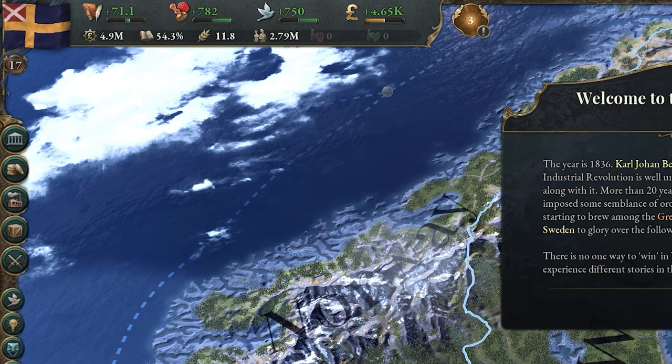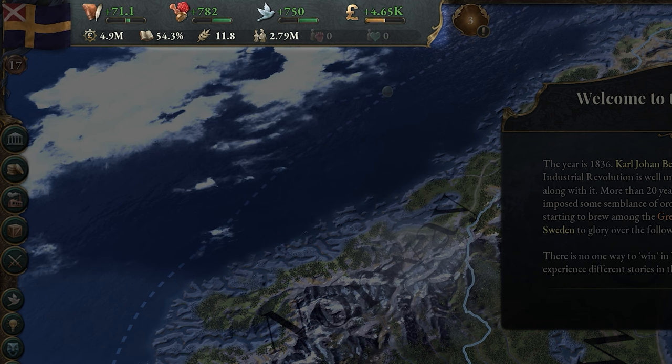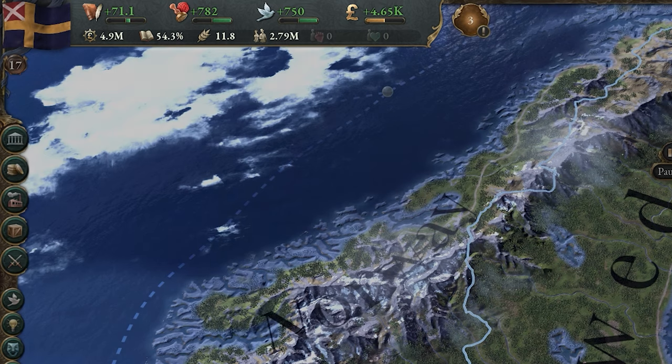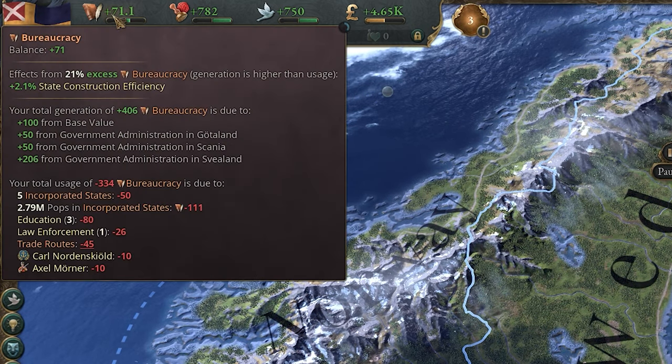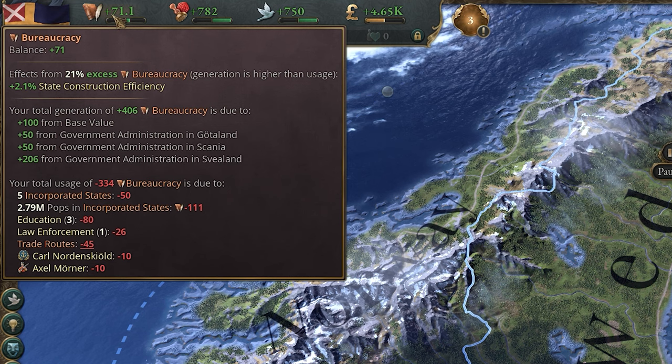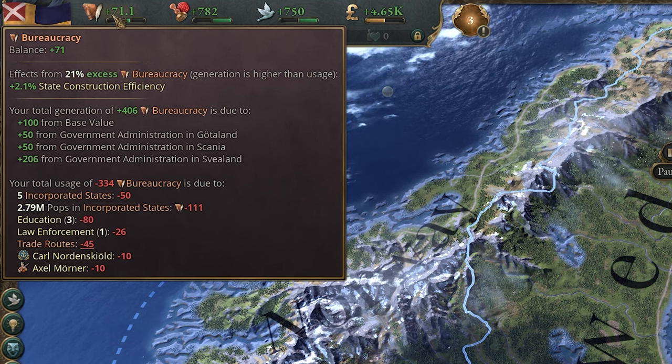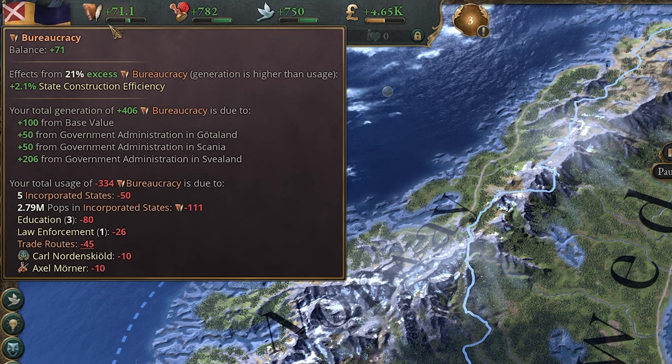To the right of the flag, you have where you'll spend most of your time staring. The top row houses your country's primary resources, and these all fund pretty much every single action you can make. Bureaucracy is your country's capacity to maintain administrative actions, and while that sounds super complicated and a little bit boring, all it means is certain actions such as trade routes and public service funding require this to keep working as intended.